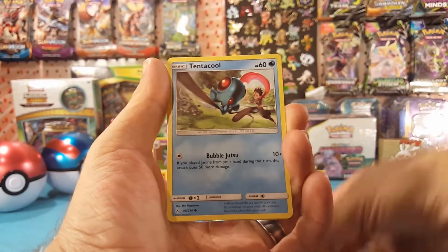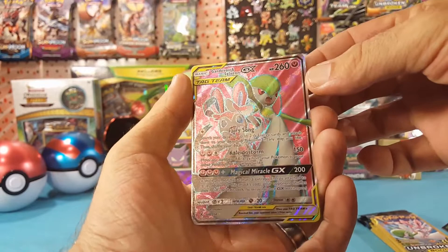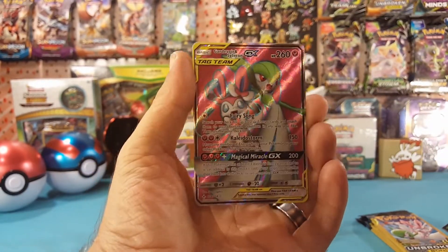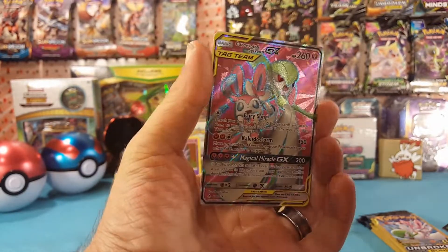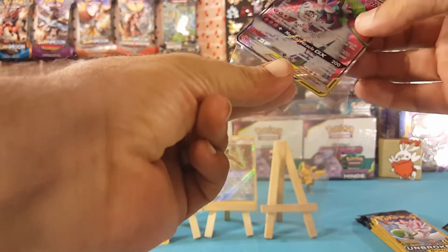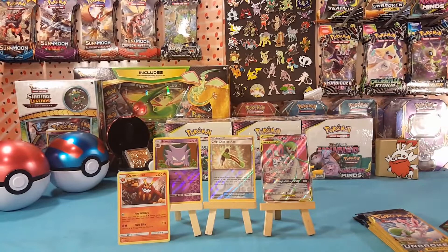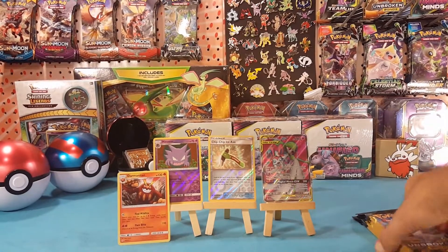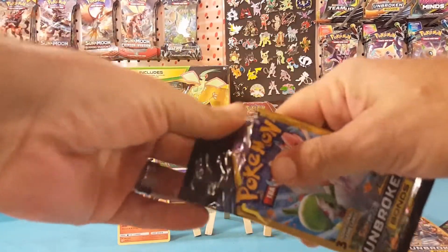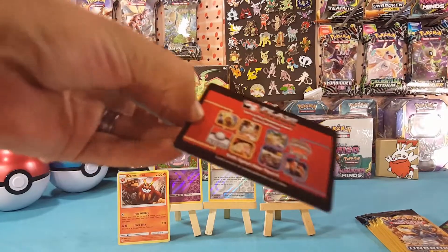We have a Clepha, Tentacool, and a Full Art Gardevoir and Sylveon GX — very nice pull there, guys. Beautiful card. That gets a little bit closer to showing you all that dollar packs can have virtually any card from the set inside.